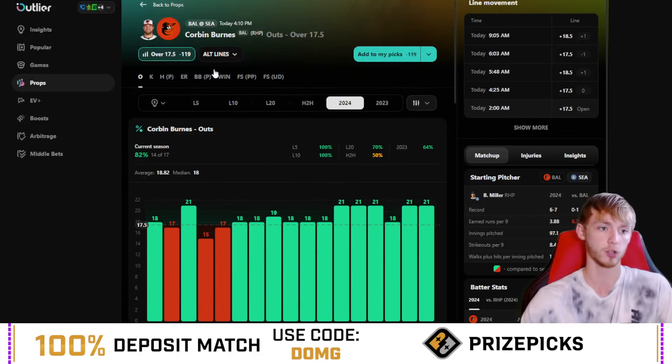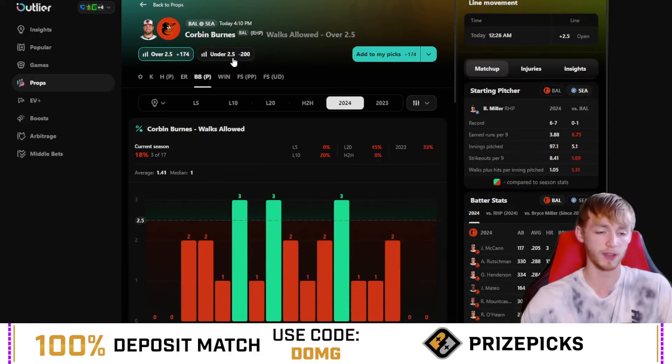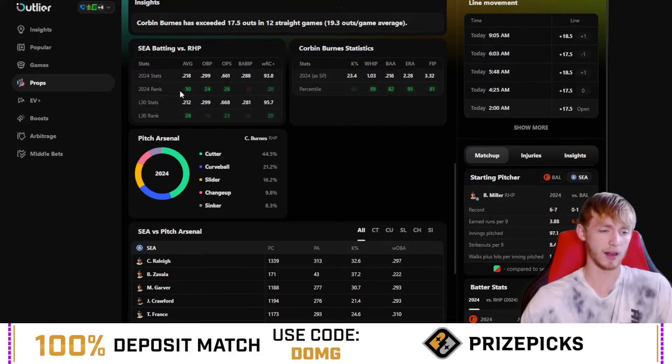He has a pretty good matchup today against the Mariners. Take a look at his earned run line today — he is only a plus 115 under 1.5, which is a really nice sign. Take a look at his walks today as well — he is extremely favored under 2.5, which is also very good for the over on pitching outs. Seattle has been pretty bad overall — they rank dead last in batting average this year, 24th in on-base percentage, OPS is at 26th, and total offense is about 20th. In the last 30 games, they rank 28th in batting average. And overall, Corbin Burnes is just a very strong pitcher.